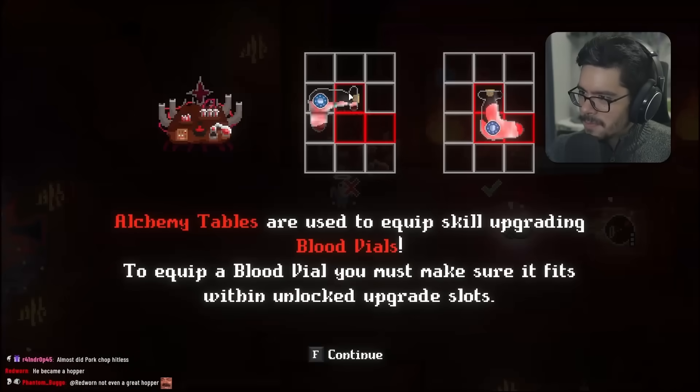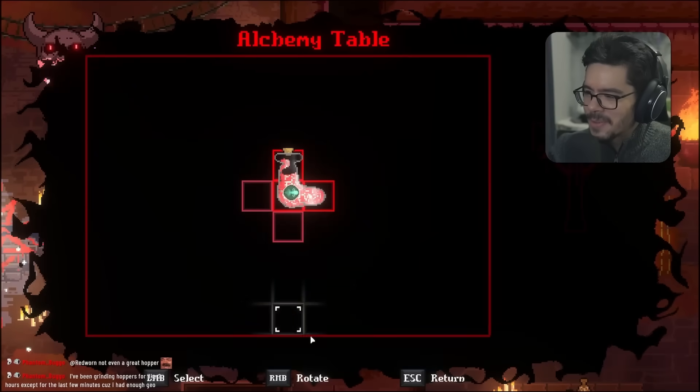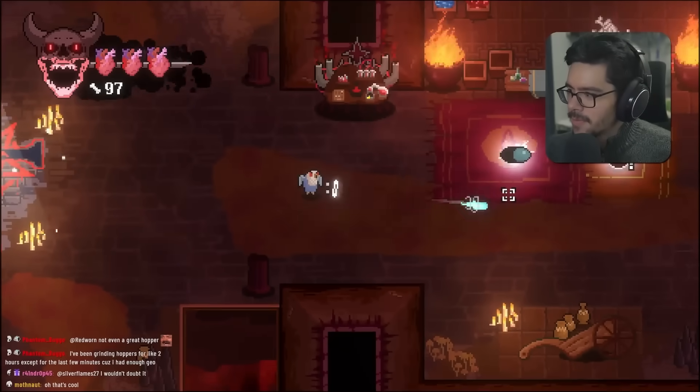The alchemy table functions like a charm system but uses Tetris-style equipping. I like it — that's actually pretty cool. Now with faster bullets, they even look different.